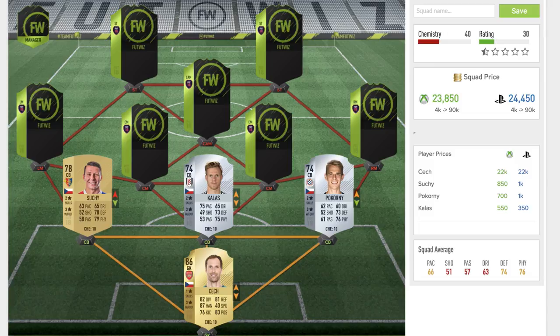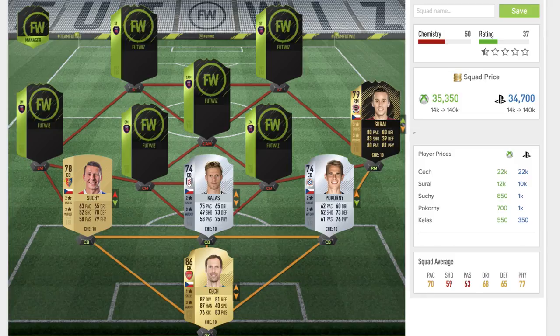Wrapping up the defense, we come to Suchy. Looking at his card, he has a non-rare gold 78-rated center back card playing for Basel in the Swiss league. Two star skill moves, three star weak foot. He's got 63 pace, 65 dribbling, 78 defending, and 79 physical — a very strong defensive player, though lacking pace. Looking at the layout, with Pukorni and Suchy sitting back, Callas could potentially push forward and make early tackles while the other two provide backup — so this could work as a back three.